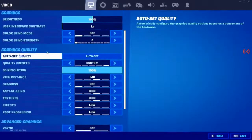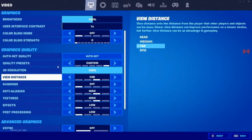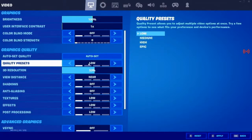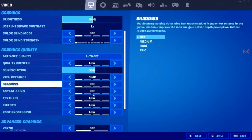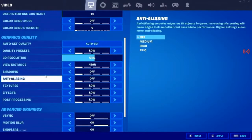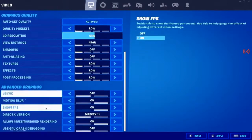Go down to Graphics Quality, and you can turn down the 3D resolution — that might change the performance of your game. You can also change the quality presets. If you don't want to go through all of this manually, you can just set it to Fast or Low, and that will make the game run as fast as possible. So if you don't want to turn off individual settings, just go to Low and that'll handle it.